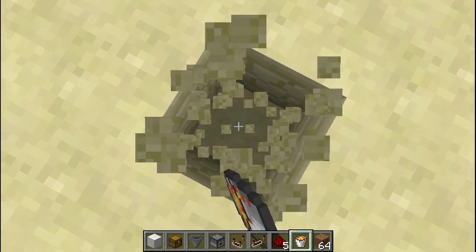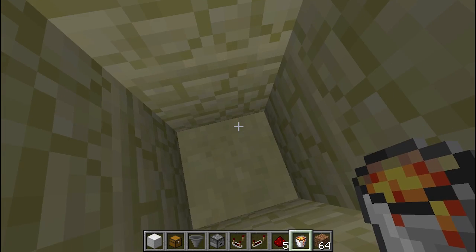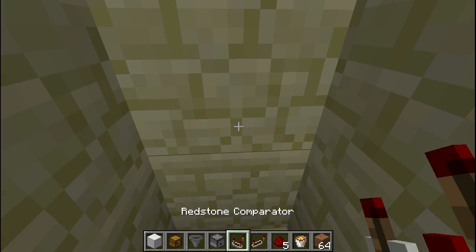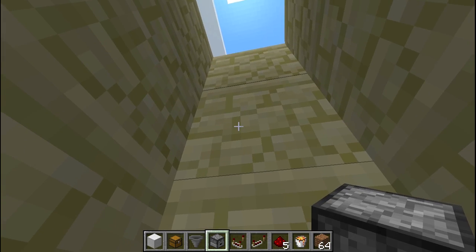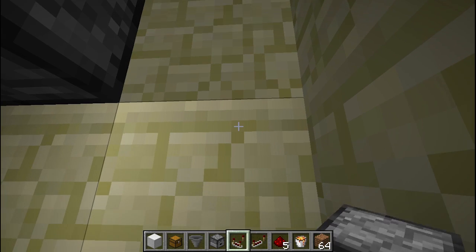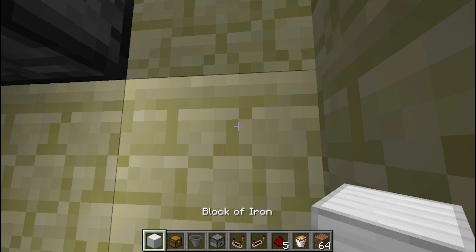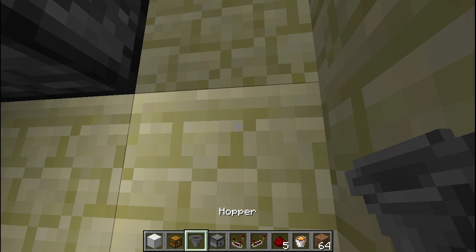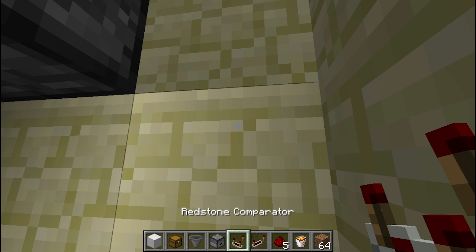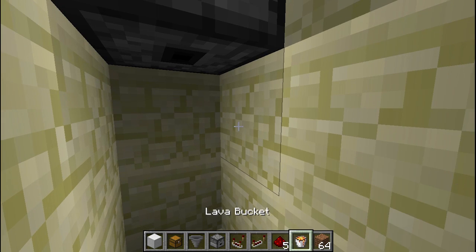First, what you want to do is dig down three spaces and place a dropper — you'll have to dig out another space for that. Everything you need is: multiple building blocks, one trap chest, a hopper, a dropper, a redstone comparator, a redstone repeater, five redstone dust, and a lava bucket.